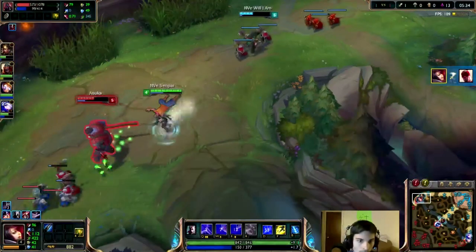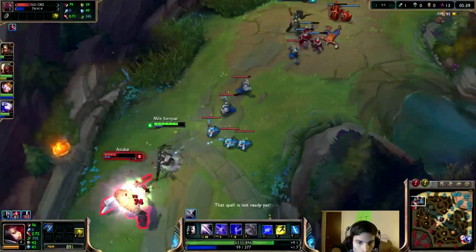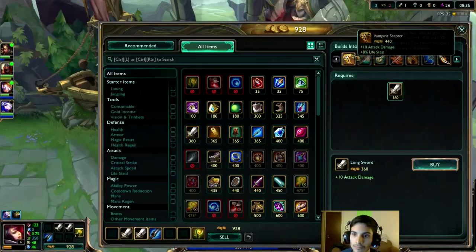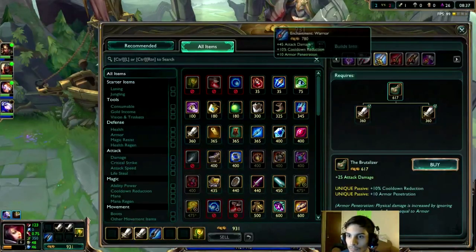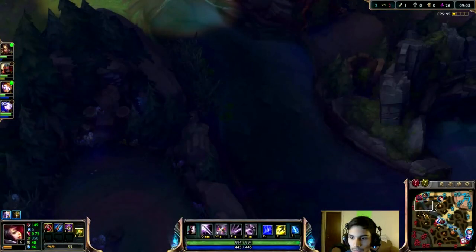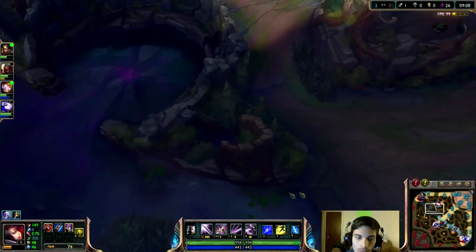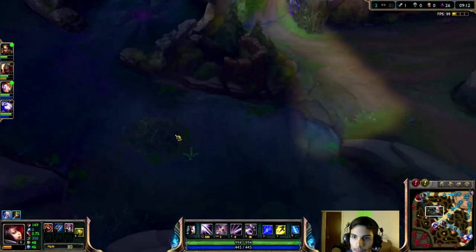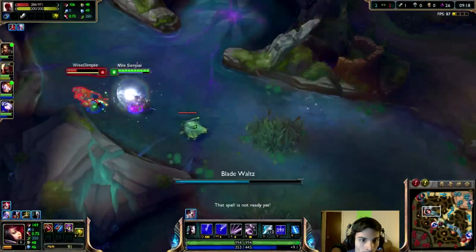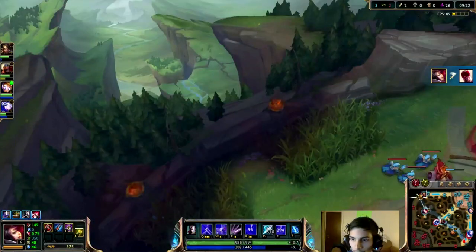Apart from just getting kills, your job as jungler is to make sure you provide pressure in all of the lanes — anything from blowing a flash to damaging the enemy. All of these things help out your laner. The first thing you want to work towards is building the Warrior's Enchant on your jungle item. The extra armor pen along with your high base damage makes it an excellent item for Fiora and allows for a lot of early dueling. As soon as you have your ultimate, that's when you become a real terror — your ability to 1v1 anyone increases so much, allowing you to basically delete anyone in these early levels. And if you can get fed off of this, you will be able to carry your games.